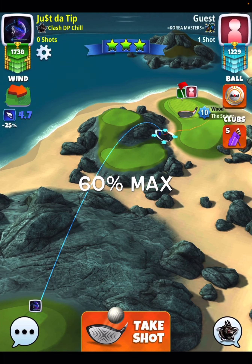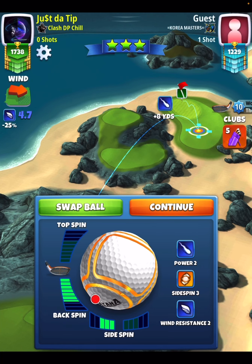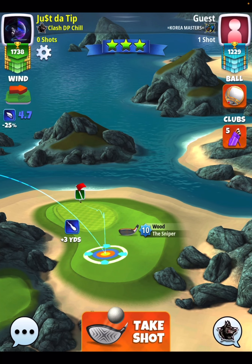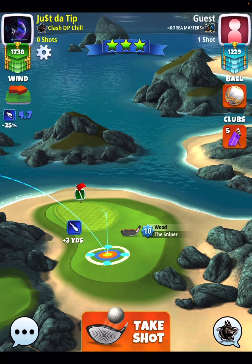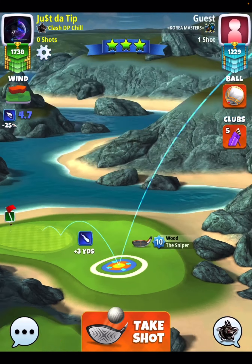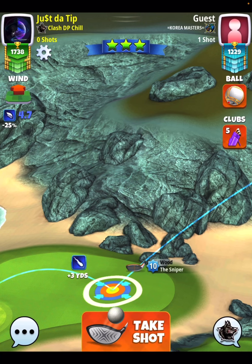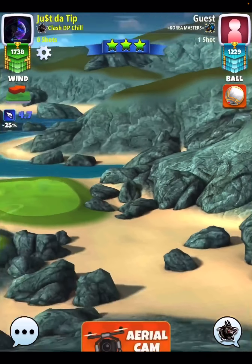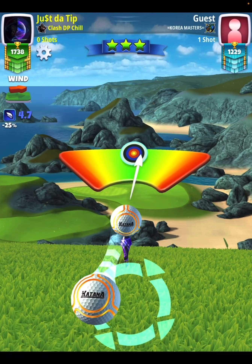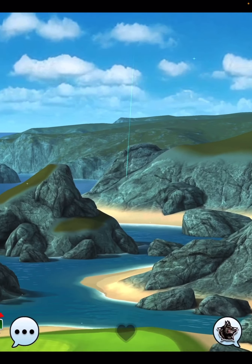That'll take us into this massive downhill par 3. Same way I've been playing it all tournament: max back, max left — just laying up here, taking my birdie and running. Setting up at the plus 3 yard mark ball guideline. I moved my target around until I had that ball guideline developed, then pulled it back just a little bit. This is simply a birdie hole, and then we move on to the final three holes. I used half a ball of curl to the left — could use a little bit more here.